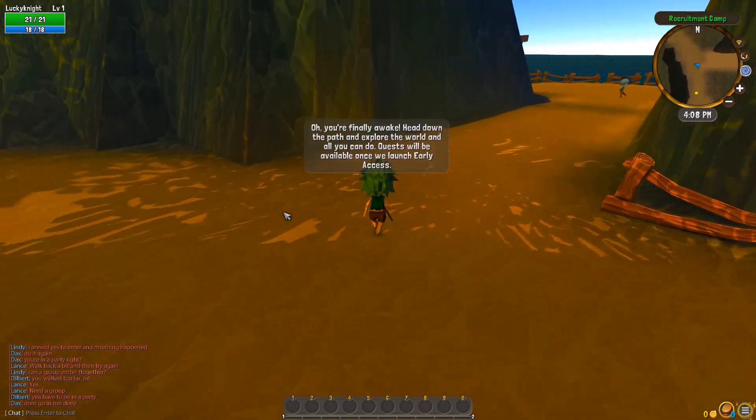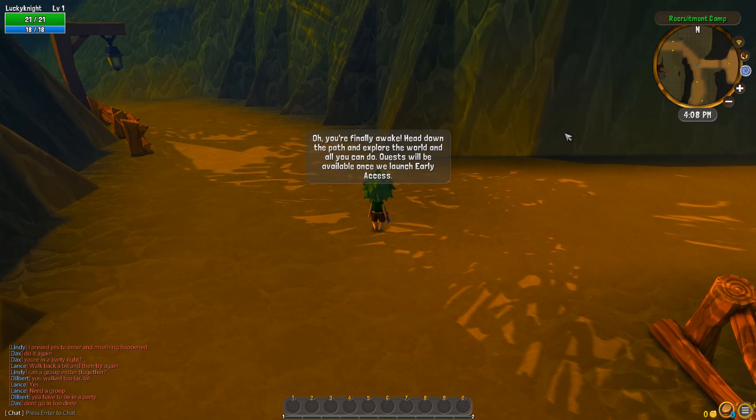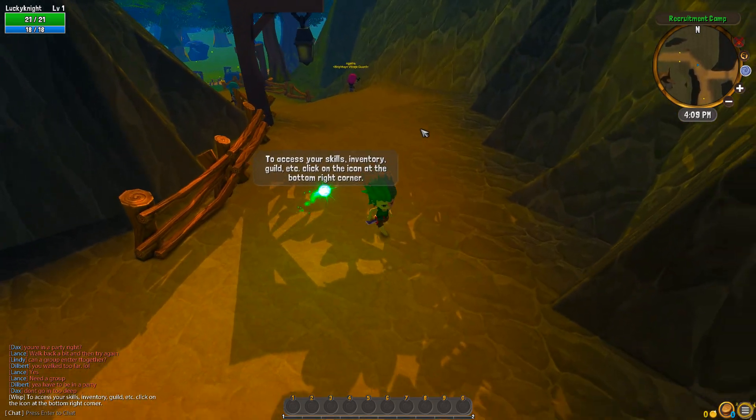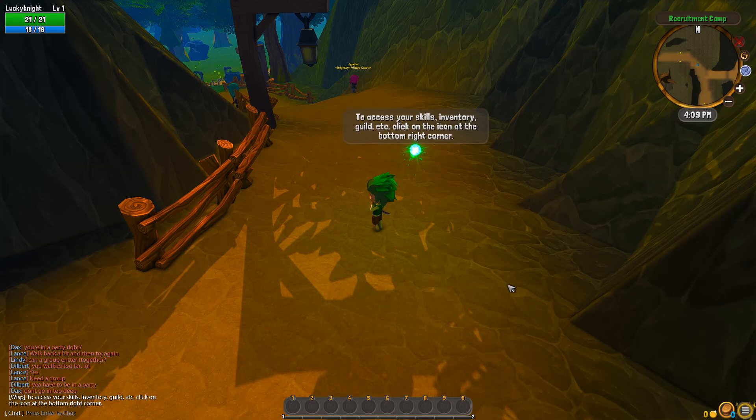This is still very, very early access. There's a minimap up here — looks pretty good, very basic, very clean and simple. To access your skills, inventory, guild, etc., click on the icon in the bottom right corner. It looks like it's a flashing force-toggle menu button.